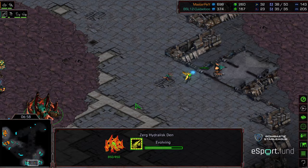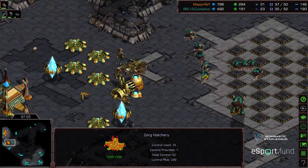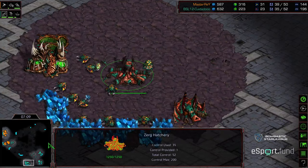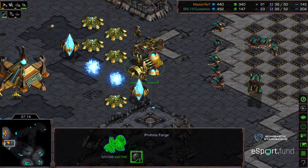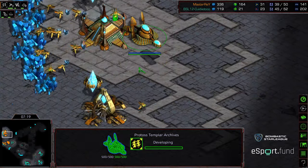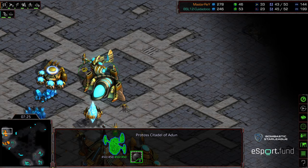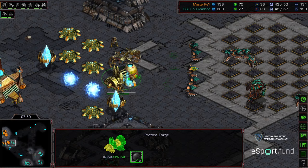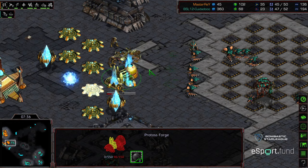Plenty of cannons warping in. It's going to be a bit before zealot leg speed is in place for Master Ray, so this still might play out for Zeddy. He's plopping down a fourth and fifth hatchery at his natural and third. This probe is getting eyes on that additional hatchery. Zeddy now has a degree of map control. Master Ray has been a little light on unit production — he's upgrading psi storm, plopping down an additional gateway. Interestingly, not upgrading zealot leg speed. Second forge being built.